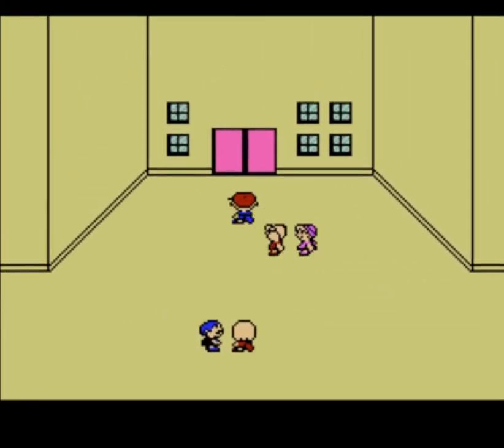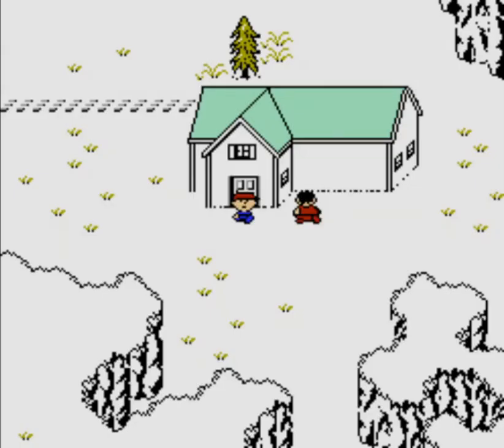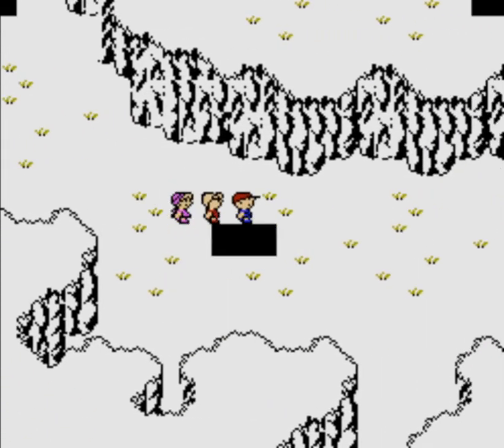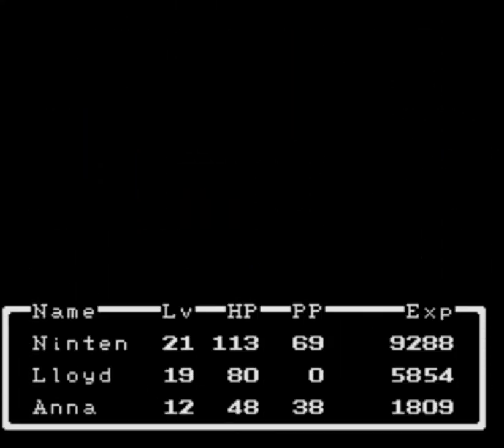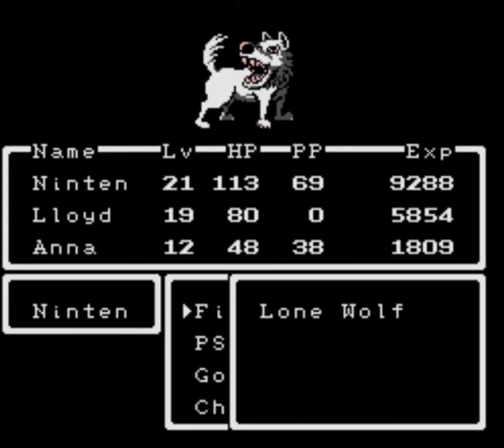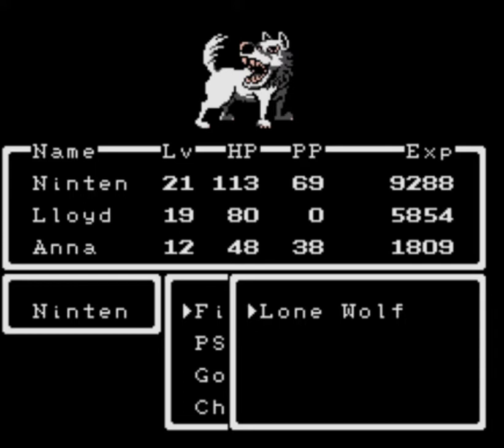Alright, now we've made it to Snowman! I'll just meet back with you when I run into an encounter that I actually want to. Oh, like this one! You may think this is a Silver Wolf, but no — this is actually an entirely different enemy: the Lone Wolf! It's just by its lonesome, and it's a little tougher than a Silver Wolf, but since Silver Wolves always come in packs, the Lone Wolf isn't as dangerous.